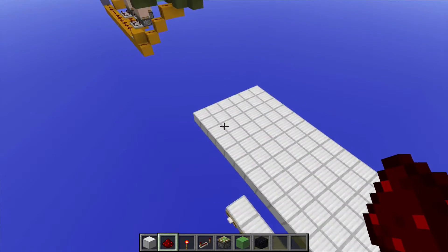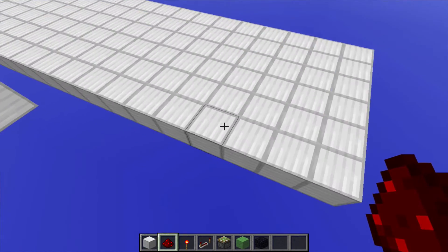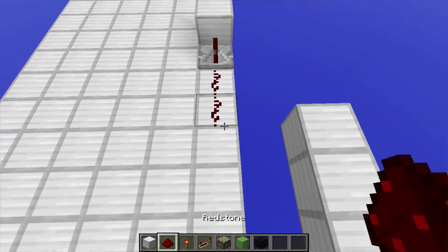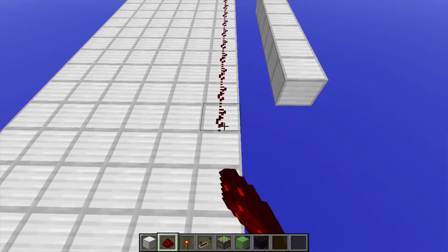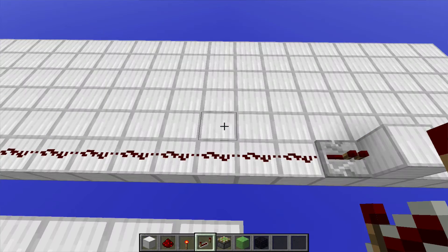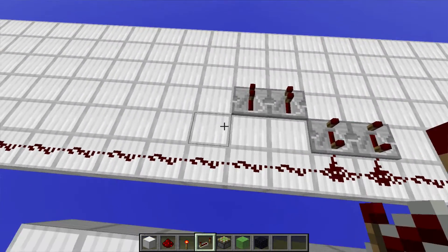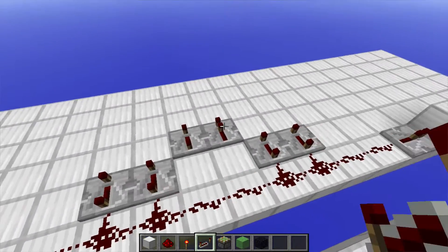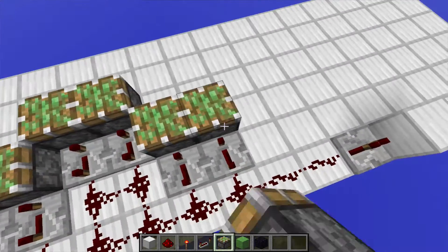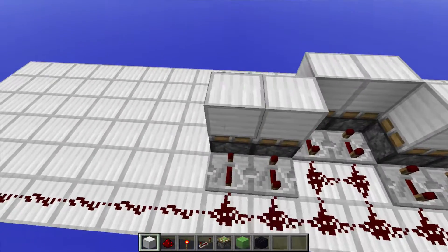Now, you wanna start off with a 6x22 area, and then you wanna go out here and count about 3 blocks, place a piece of Redstone dust there with a solid block, then a repeater, and then just Redstone dust all the way around here, and end that line at about right here, 3 blocks at the end. And then you're gonna go right here and place 2 repeaters, set them all up to 4 ticks — same over here, 4 ticks and 4 ticks. And then you just wanna place some Redstone dust right here with sticky pistons, going into all the repeaters, then with the blocks on top of the sticky pistons.